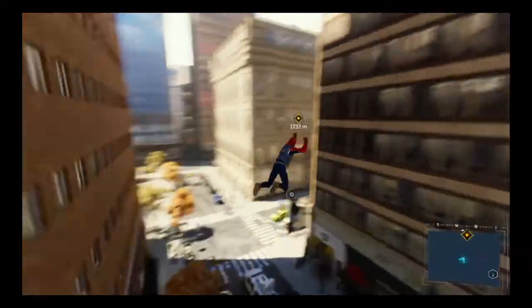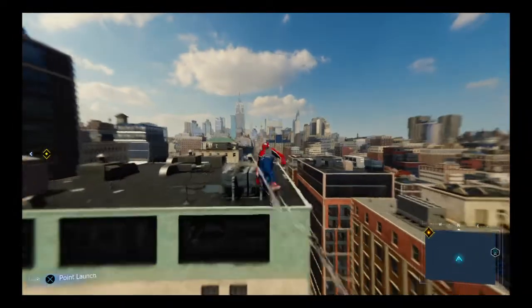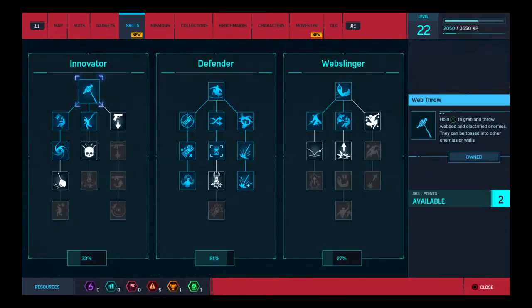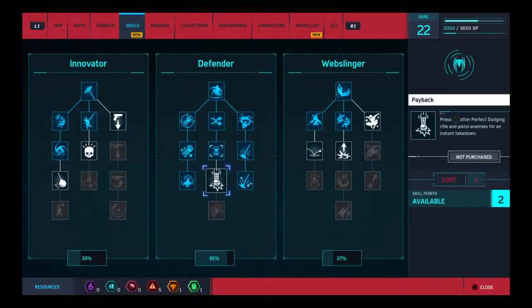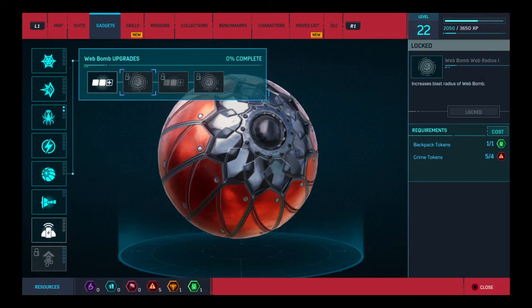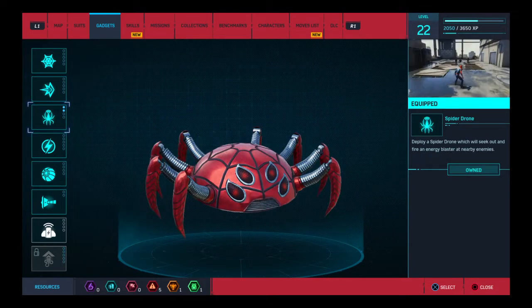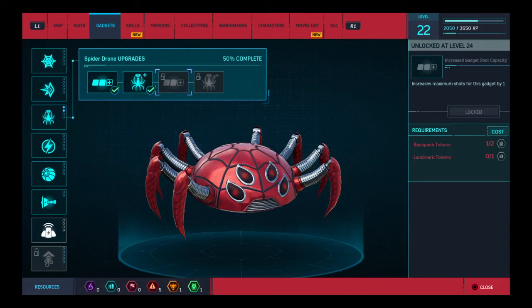What I was chasing down was upgrading my spider bomb. Let's do that right now, before we continue on to the next quest. I was in gadgets. I think I was also saving my points for payback. It needs to be at level 22. Well, at least I have it. The only other thing I really use is my spider drone, which is unlocked at level 24, so I have to wait for that.